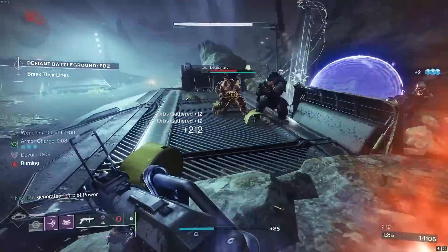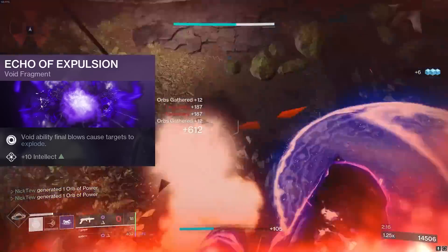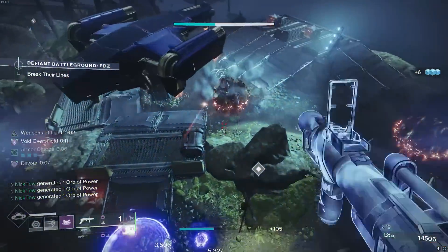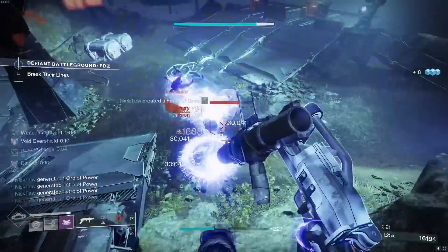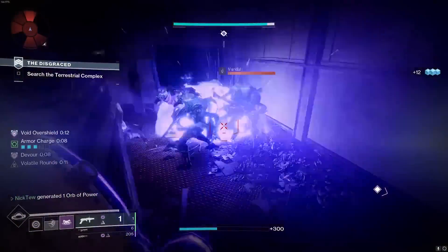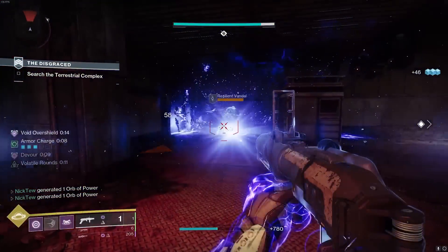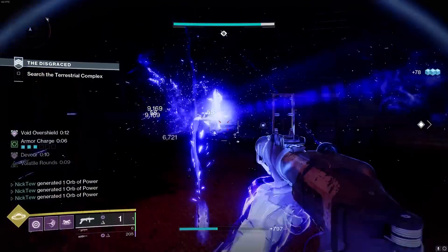This has some pretty insane interactions with Echo of Expulsion, where void ability final blows cause targets to explode. So our void abilities are already going to be applying volatile, which makes them explode inherently, but then they're going to explode again with Echo of Expulsion — causing this pretty insane explosion chain which is incredibly satisfying, and you're only ever going to get this amount of explosions and AOE on titan.